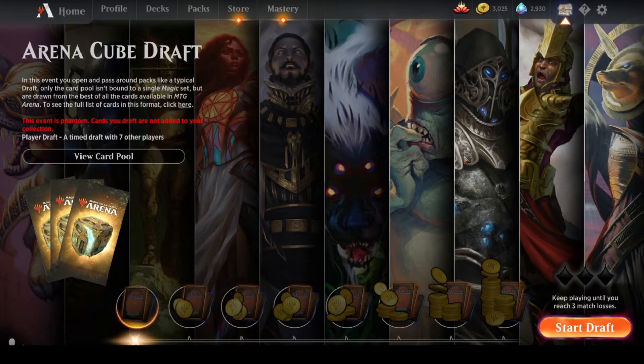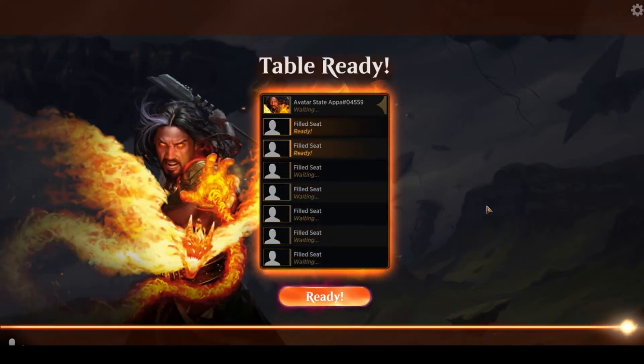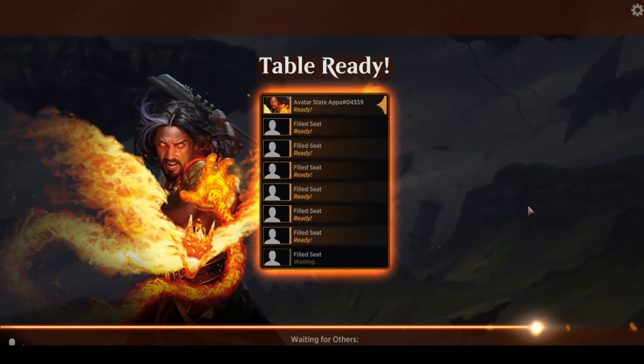Hello and welcome back to some more MTG content. Today I'm going to do an ArenaCube draft. So far the ArenaCube draft has been pretty fun. We've made a lot of changes since the last time I played it — Amonkhet and Kaladesh Remastered have both been added. I believe Jumpstart was added since the last iteration, at least the last one that I played.